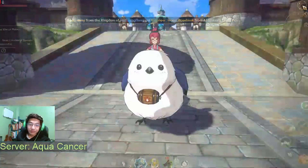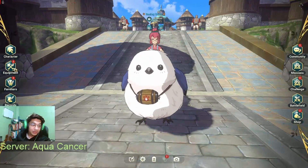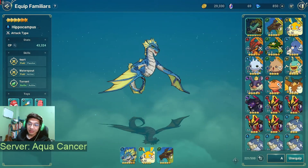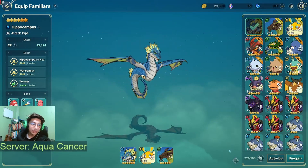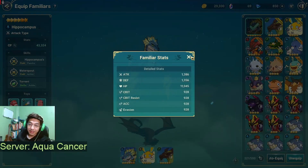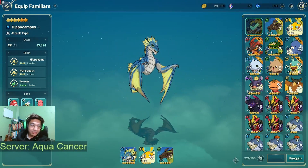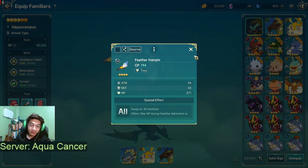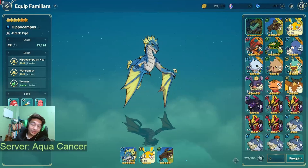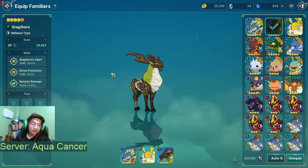For the familiar setup — let's go over PVP familiars. I'm using Hippocampus primarily for damage. It's my highest-stat familiar: six stars, level 18, plus 158 enhancements, and it has three four-star toys equipped. That's why Hippocampus is always an auto-include for me.